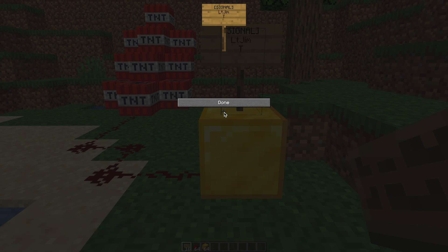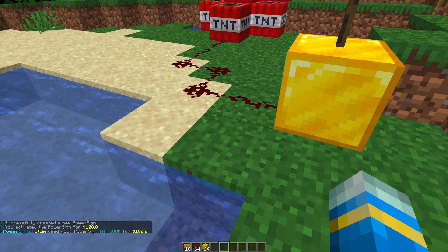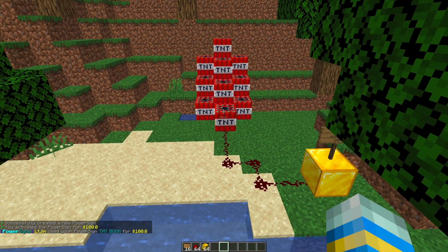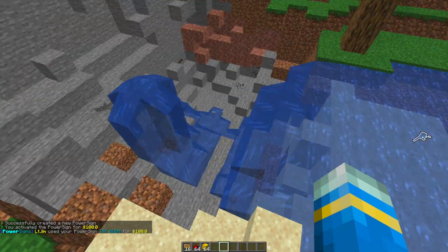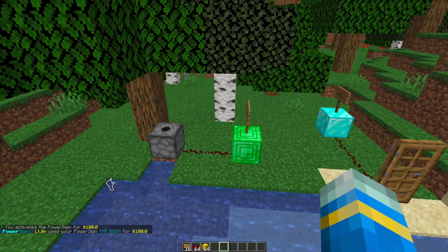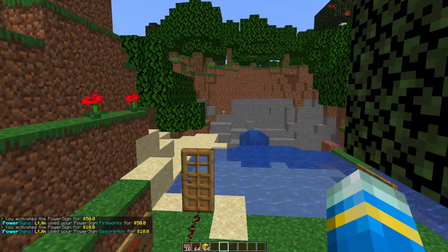The second line is going to be our name, the third line is a description — whatever you want — and the fourth line is the cost. It's going to cost $100. If we right-click, the gold block turns to a redstone block, briefly sets off the redstone signal, and kaboom — all the TNT goes off. In chat you can see 'LT Jim used our TNT sign.' Very simple but very awesome.